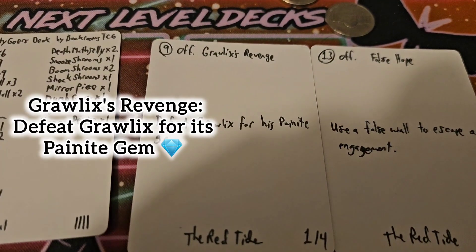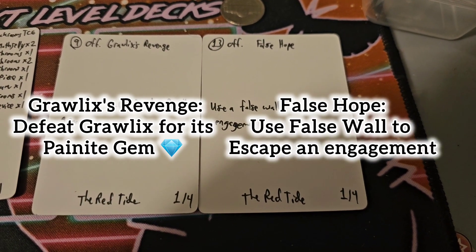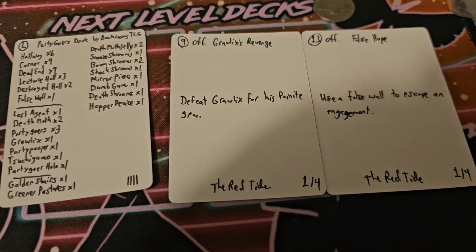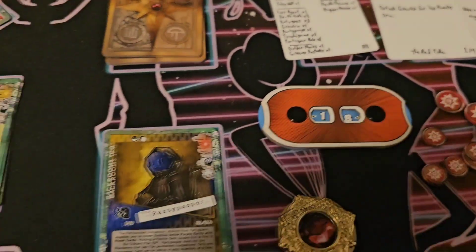I was doing the Grawlix's Revenge challenge. I also had this False Hope challenge active, where you have to use a False Fall to escape an engagement. I didn't manage that one, but I did manage the Grawlix's Revenge — it felt impossible the last time I played this deck, but this time it just really fell into place.